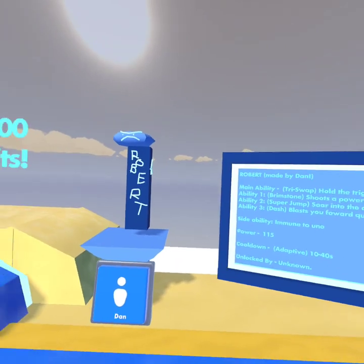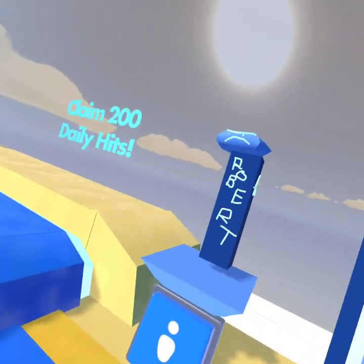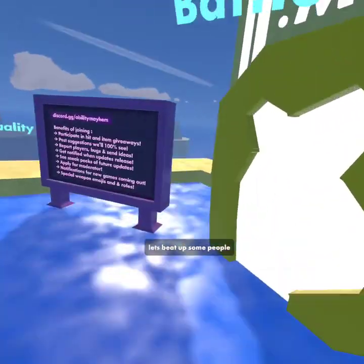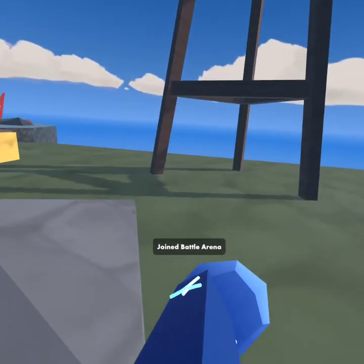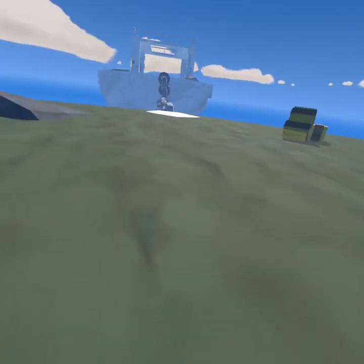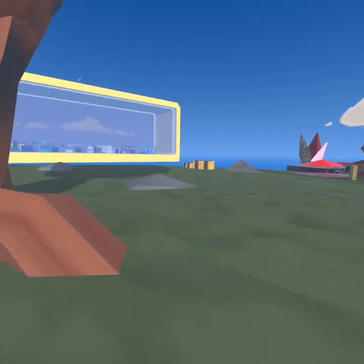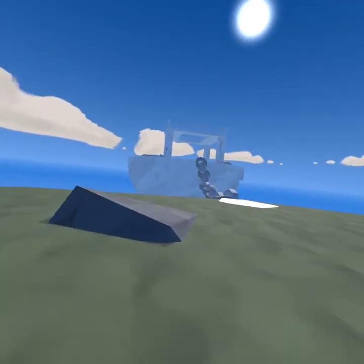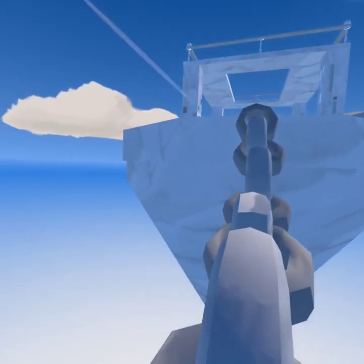What you need for Robert is five crystals. There are two crystals in the main world and the second set of crystals is in the back rooms world. The easiest crystal out of all the crystals to get is this one right here.